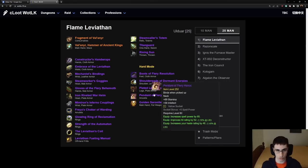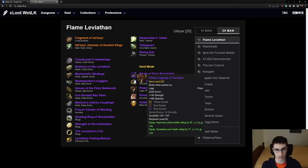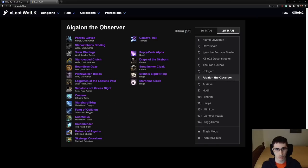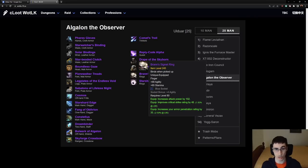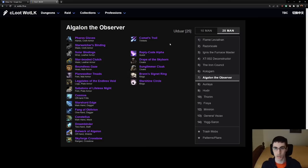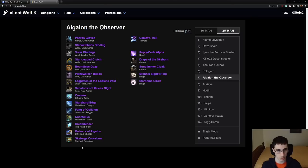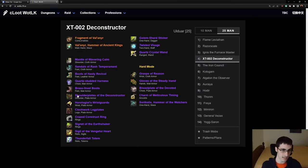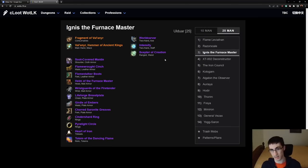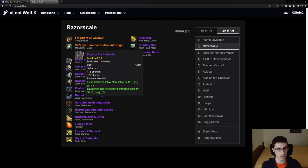On to Razor Scale. Those were all hard mode items. As I'm hovering over these items, one thing to correct: this site has a lot of the items, but sometimes you'll see items that aren't the right item level. The quest rings are actually 252, all quest rewards are 252, and all loot from Algalon is actually 252. So pretty much everything from hard modes and from Algalon is going to be 252, and besides that everything is 232 except weapons which are 238. I apologize the tooltips don't match exactly, but this is still the easiest way to check everything.